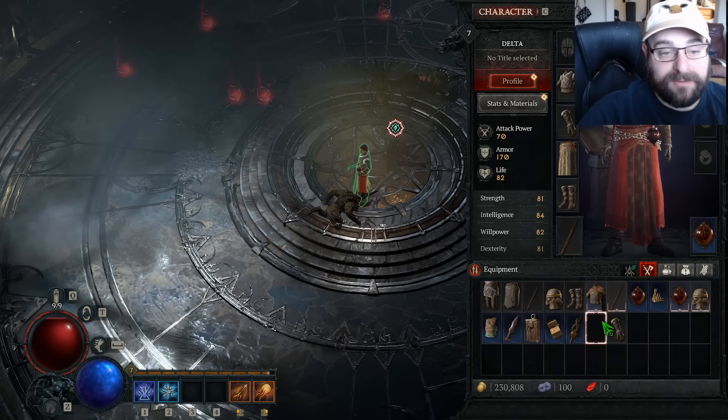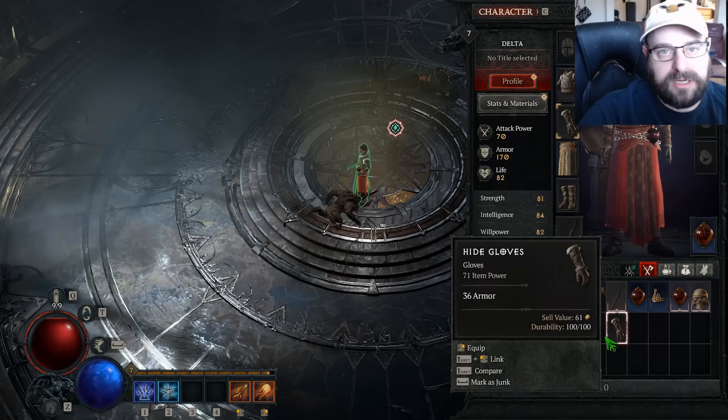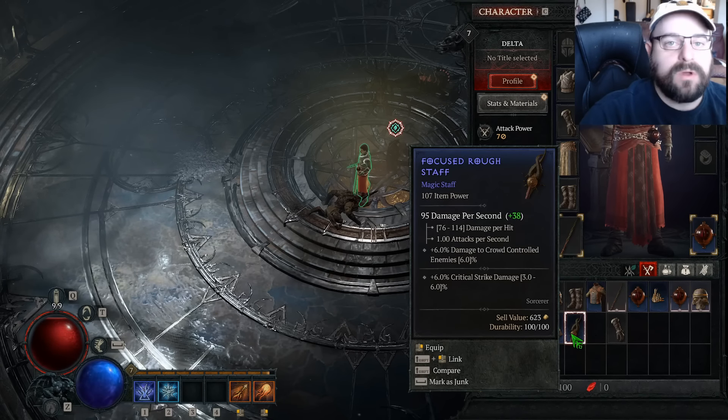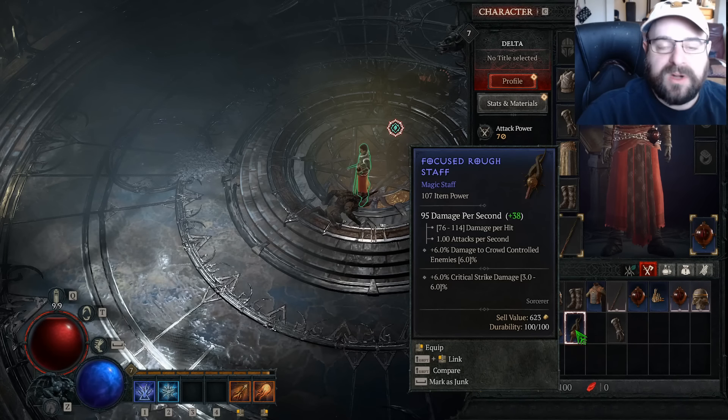Make sure you're picking up everything because you're going to need the salvage materials to upgrade your gear. Upgrading your weapon increases your DPS a lot, so you definitely want to make sure that you're doing that periodically — more so after level 10, I would say, like I mainly focus on it after I hit level 20. Make sure you're picking up everything: whites, blues, everything.